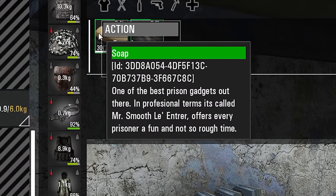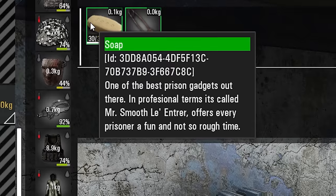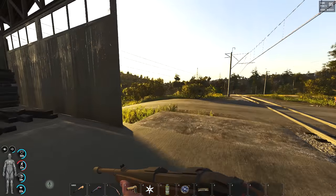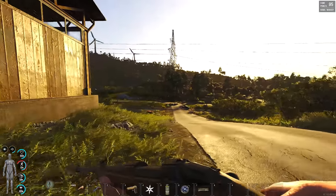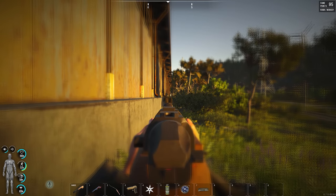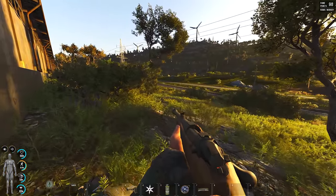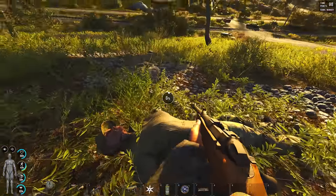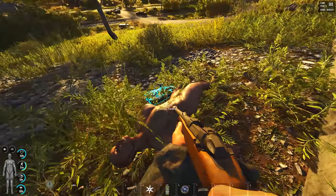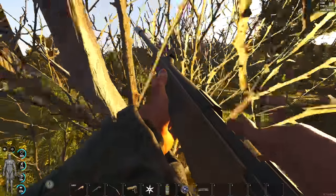I've been looking for a car spawn for so long now, just can't find them. Looks like the zombies are spawning in — zombie down! Someone's definitely gonna hear that though. I think they're called puppets in this game actually, the zombies. Not a bad looking game at times — it's Unreal Engine 4, so it's gonna look good for a few years still.